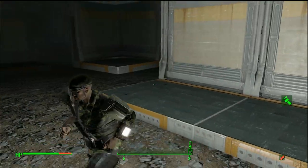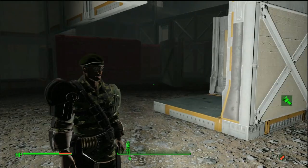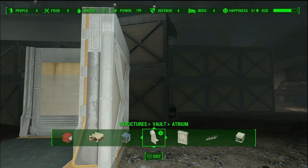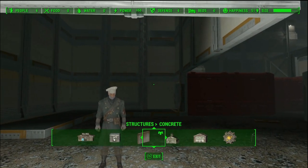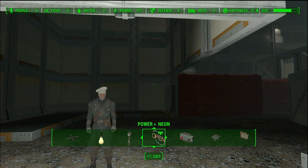So you see how all these floor panels have like the little holes in them? Your power machine has that as well. So the first step is to get the generator inside of the vault.